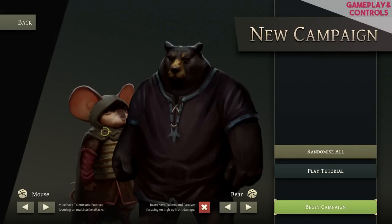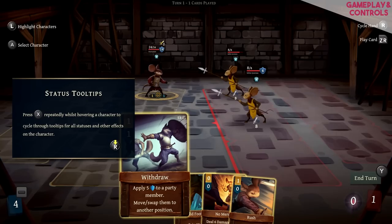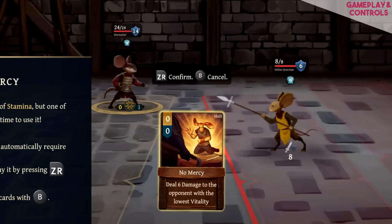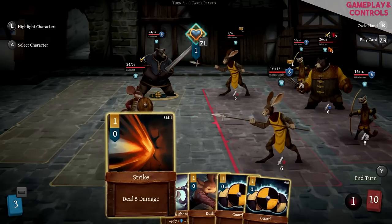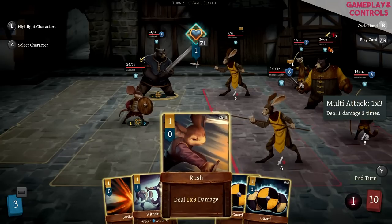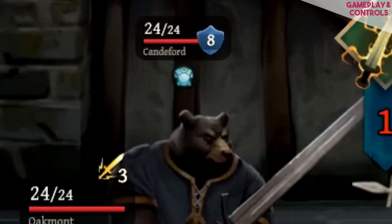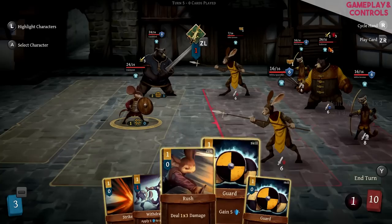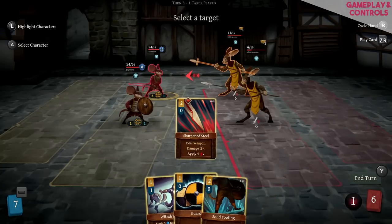Upon starting a new game you're given the choice of completing a tutorial or jumping straight into the action — I definitely suggest the tutorial, especially if you're not familiar with the genre. The tutorial explains the basics: each character has vitality, which is basically their HP, however they may also have armor, both of which are represented by the number above your character's head. After you or an opponent completes an attack, it will first take away the armor then the vitality, eventually killing the character.